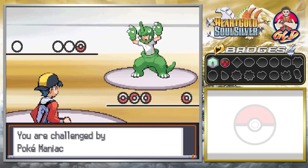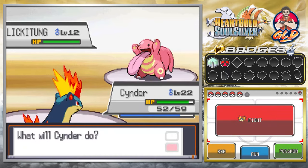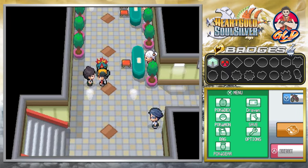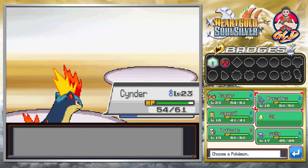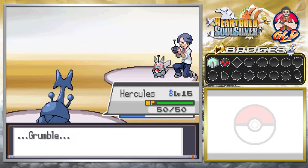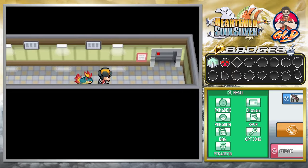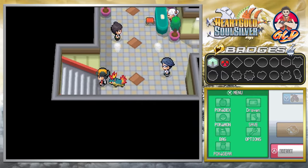Taking on another Pokémaniac named Isaac who comes out with Lickitung — we go with Cinder, use Flame Wheel, and level up to 23. Then another trainer comes out with Grimer, Flame Wheel for the win. We also use Hercules against another Grimer, leveling him up to level 15. There's a no-entry zone beyond this point, so we get out of here.